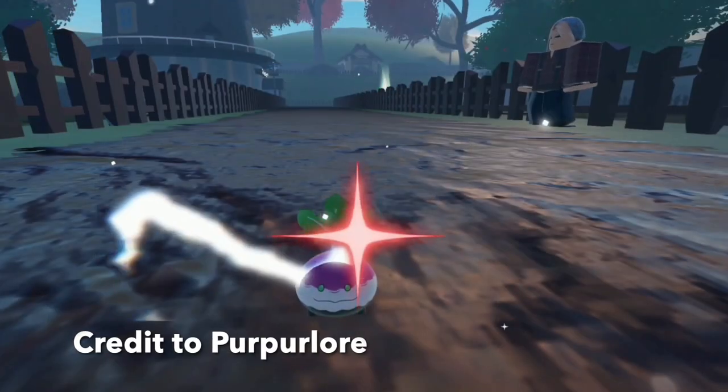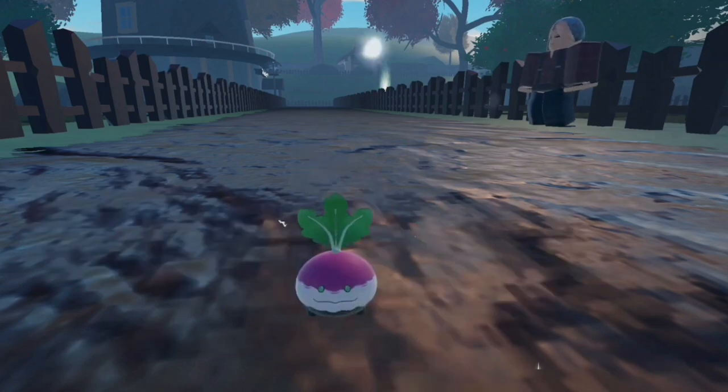With the new update they decided to flip what shinies and alphas look like. Alphas are actually teeny tiny and very difficult to see, and they also have sparkles around them. So if you are an alpha collector, this is going to be extremely difficult to hunt during this time, and I recommend possibly not alpha hunting or shiny alpha hunting because it's just kind of dangerous.